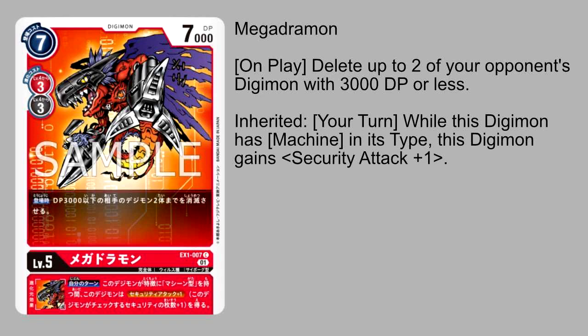Next up, we have Megadramon — a level 5 red Digimon. Stats aren't anything too special, but it can Digivolve off of red or black, following in the footsteps of the Megadramons from BT-06. Unlike those Megadramons, this doesn't count as the other color, but it does have a nice on-play ability where you get to delete two of your opponent's Digimon with 3,000 DP or less. This is almost like a mini Volcanic Dramon ability. It has an on-play ability so it wants you to hard-cast it from your hand, yet it also has evolution pass in both red and black.